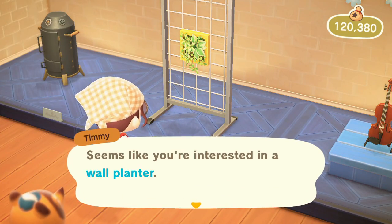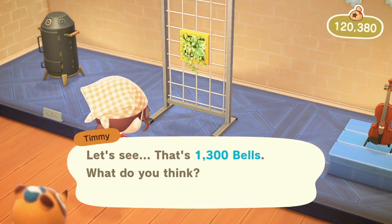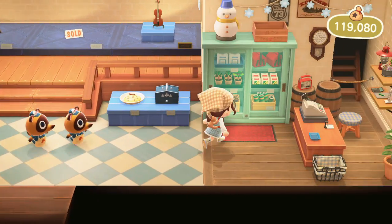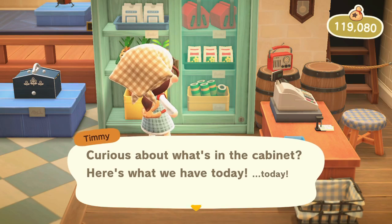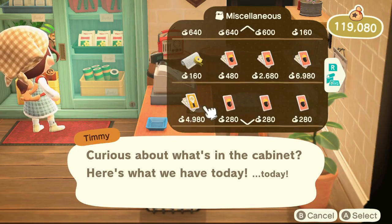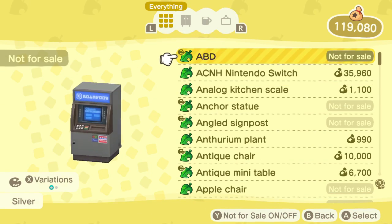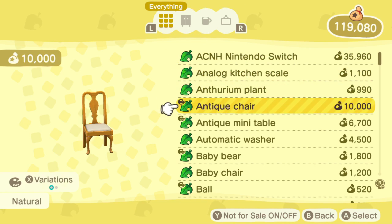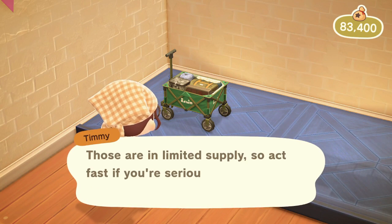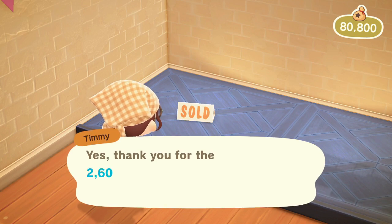Every day when you log in there are several places I recommend checking for new items. First and most obvious is Nook's Cranny — I always check what's on the floor and in the cabinet. If you have the bells, I highly recommend buying everything you don't already have cataloged. For new players, 'cataloged' means once you've purchased or even just picked up an item, it goes into your Nook Shopping catalog, which you can access from your Nook Stop to order that item again later.